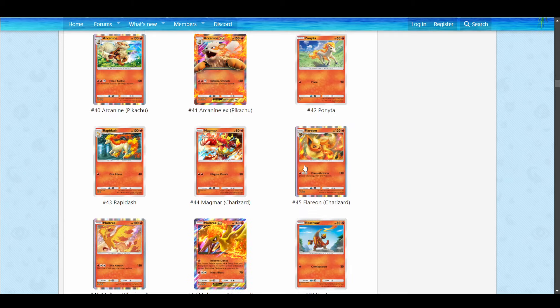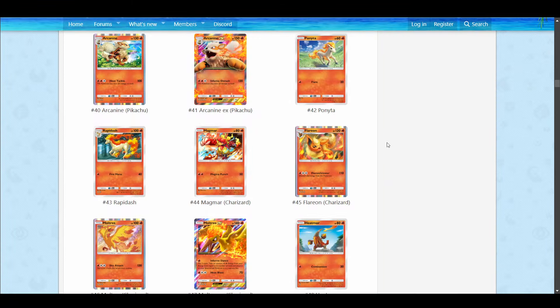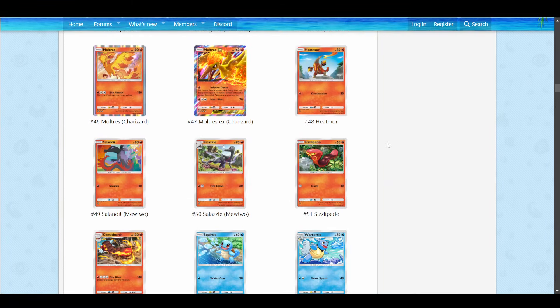There is Flareon as well, one of the Eeveelutions — it does 110 for three and you discard a Fire from this Pokemon. Again, a very similar idea: you're losing energy, so it's sucking up a lot of energy. The Eeveelutions don't really work together, which is kind of weird — they're just completely different cards that can't meaningfully be played in the same deck. So Flareon is just a generic Fire evolution.